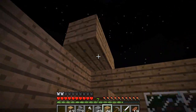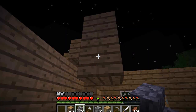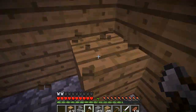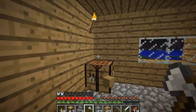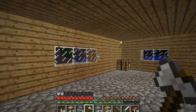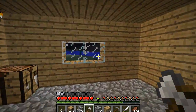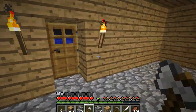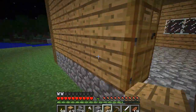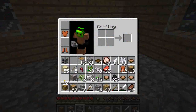We want the roof to be three high, so we want the roof to look like this. We've got our first house built, the insides. When you build a house and it's starting to become nighttime, always try to get your roof on — because spiders can climb walls and they will come and get you. Let me go ahead and put down the rest of our stuff and that will be it for this one.